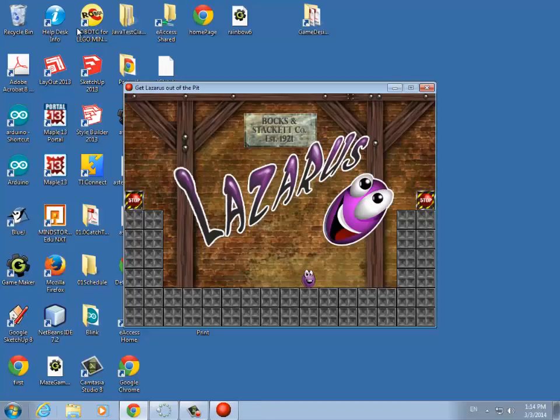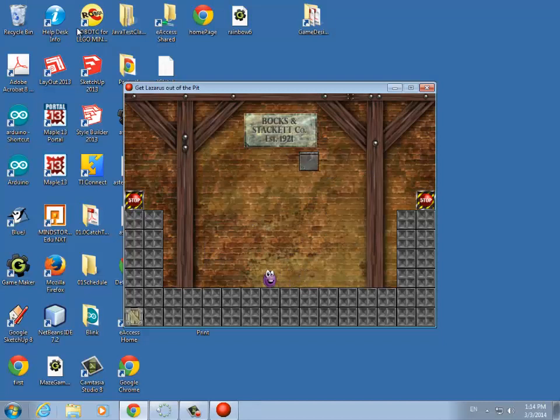So here's Lazarus. He's jumping around and he can jump on top of boxes. The idea is to just get out of the pit and touch the stop button. Anywhere where Lazarus is, it drops another box on his head. Some boxes destroy other boxes, like those. That gets destroyed, so it takes a while sometimes to build these things up.